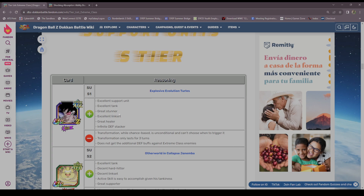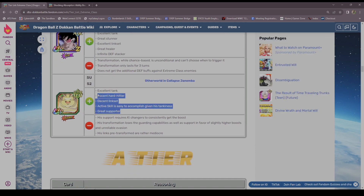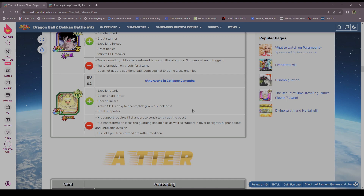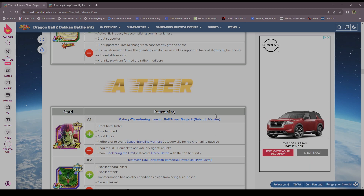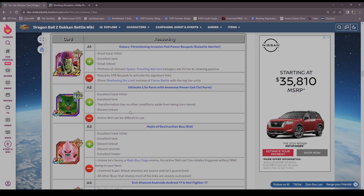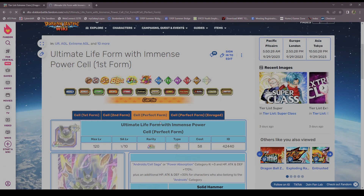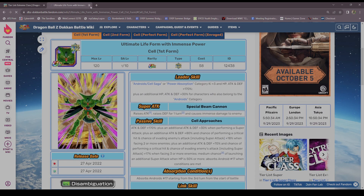AGL Turles is not S tier — stop it, he's A. A tier — Bojack, yes I'd say that. First form Cell — yeah, if he was just Perfect Cell the whole time he'd be S tier, but you gotta deal with these first two forms which aren't good unless it's Super Battle Road.